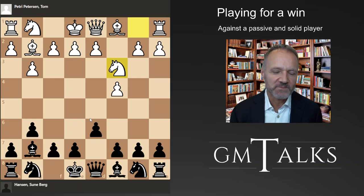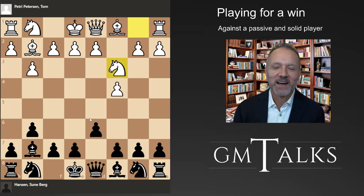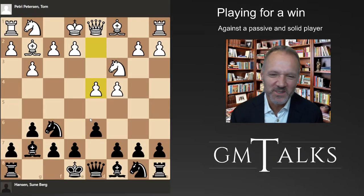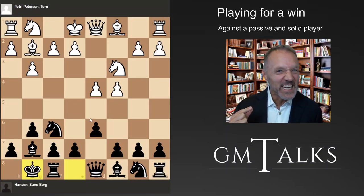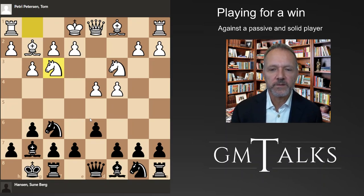He plays solid chess, has decent positional understanding, and doesn't blunder - so it's not that easy when he's not playing ambitiously. I choose a King's Indian setup, and I think that's fair enough. When people don't know much theory I have much more confidence playing the King's Indian because it's a rather interesting double-edged opening. I don't believe it's completely correct and it's very demanding to play.